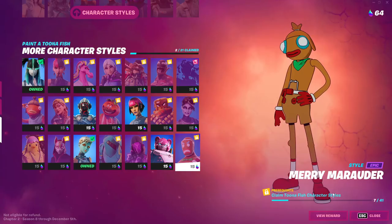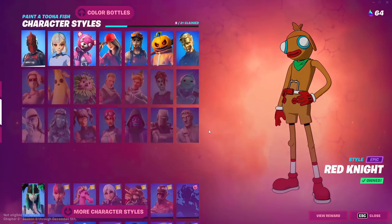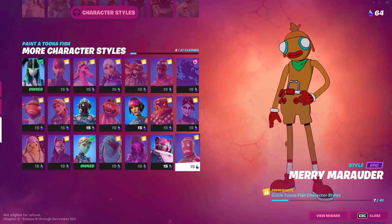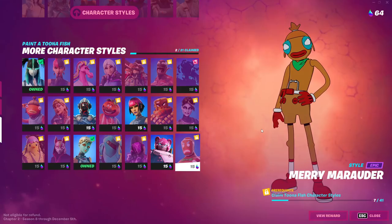Finally, to claim the Tuna Fish character style, you need to get 41 styles total — that means almost every single style. 21 plus 21 is about 40, so you essentially need to unlock every single style to get the final one, which I call the laser beam style.